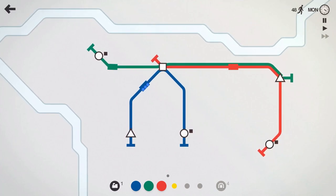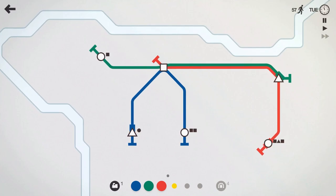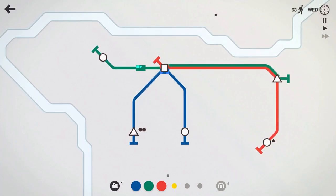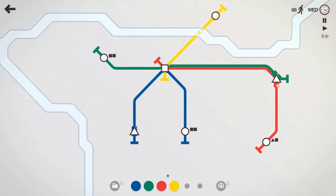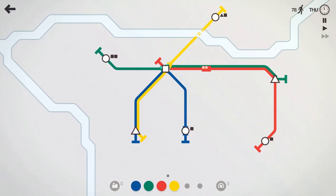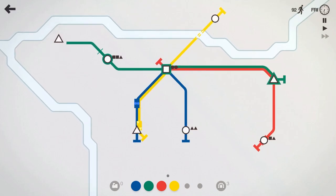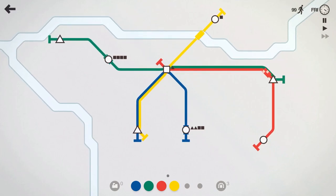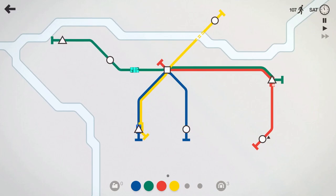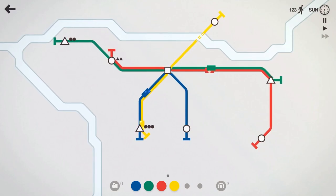Maybe something will spawn across the river here soon and we can use our yellow line to go grab that. I could have the red line loop, but the blue line seems to be doing okay right now. There's a circle spawning in — we'll have our yellow line go grab that and shoot down to grab that triangle as well. Green line can pick up that triangle there, and we're at about 97 to 100 people moved. Coming up on the end of the next week, that circle there is spawning quite a bit, so I guess we'll get the red line involved there.